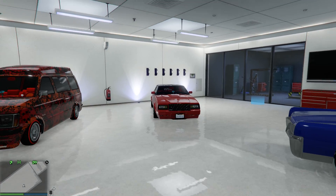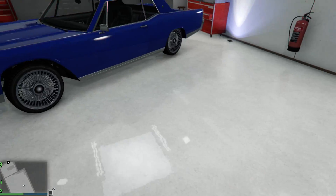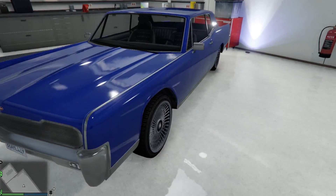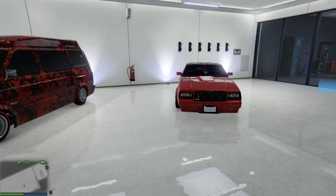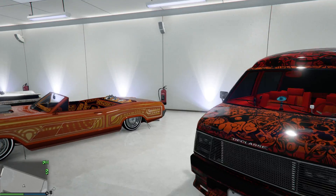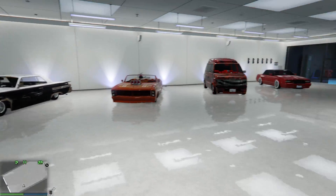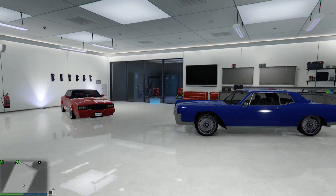Today we're doing some GTA 5 Online Lowrider Update DLC customization. We're going to be customizing the Chino. These are some of the cars I already customized — the Faction, the Moonbeam, and the Buccaneer. I haven't customized the other two yet; I'll do those in another video.